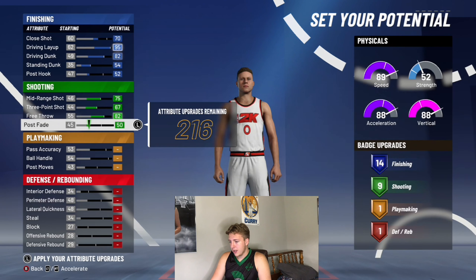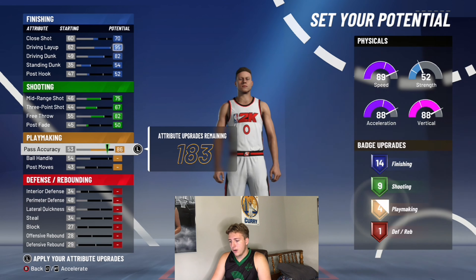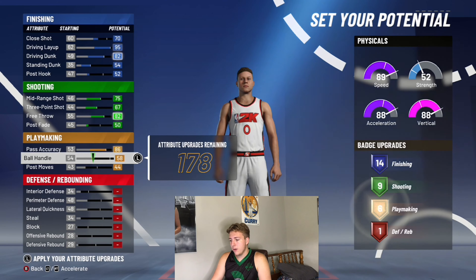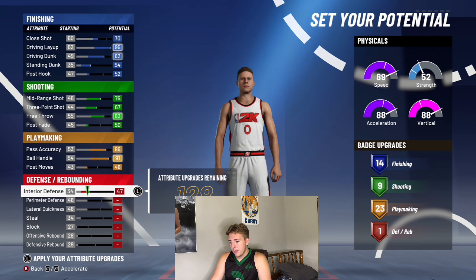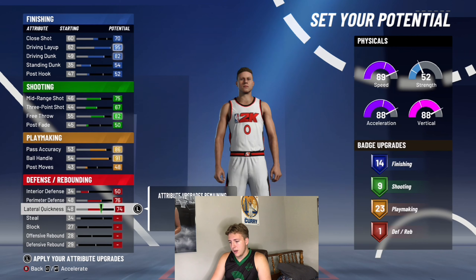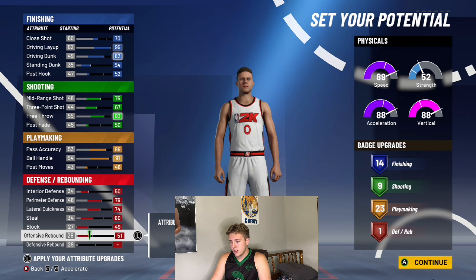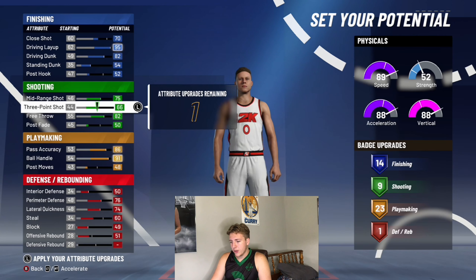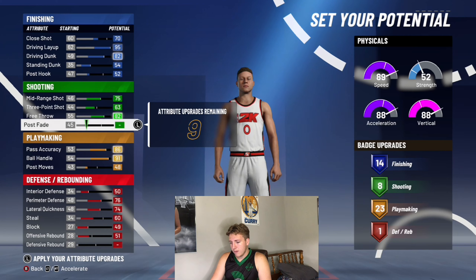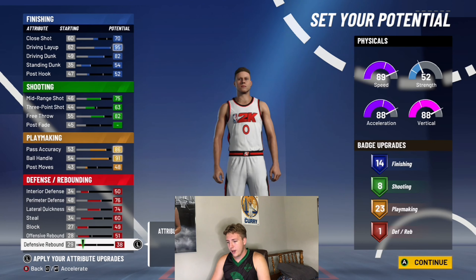For your potential, the first thing you want to do is max out your standing dunk, and you need to optimize your driving dunk all the way and your driving layup. Close shot you need to put maybe just a little bit as well. Since you're not really a shooter, you need to eliminate all your shooting badges besides your post fade — make that maybe a 50. Since he's a point guard, pass accuracy needs to be decent, and ball handling needs to be all the way up.